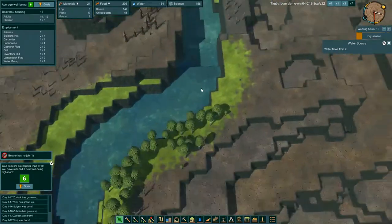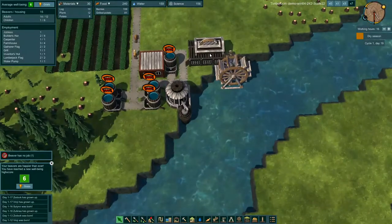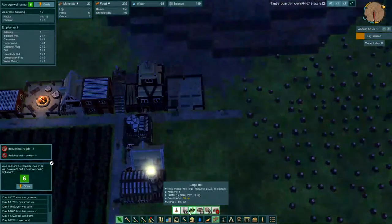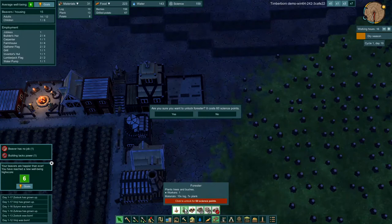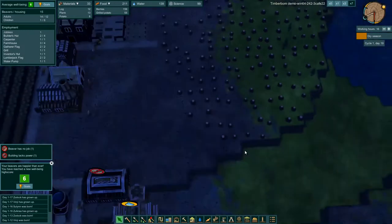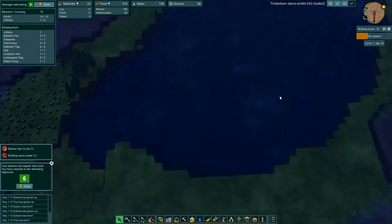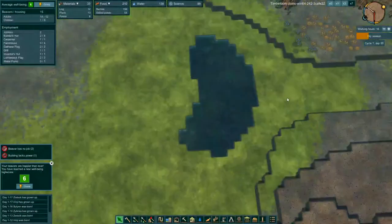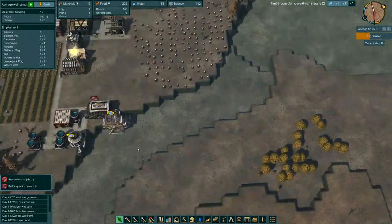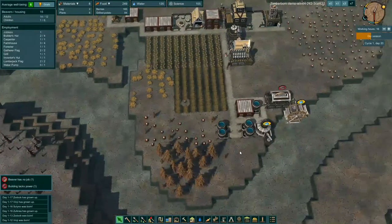It's starting to go down a little bit. Day 19, and these are all full of water. The carpenter is turning out some planks, so let's research the forester. Let's get the forester built so he starts to reforest some of our areas. A lot of our land's looking pretty dry — a little bit of water left in the lake. I think as we get further in the game it'll be beneficial to build a series of dams and levees to preserve the water flow.